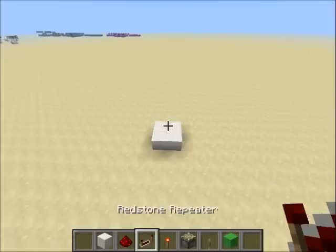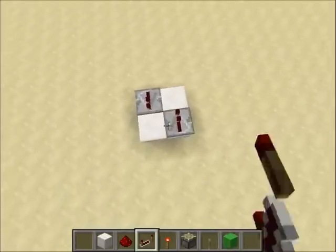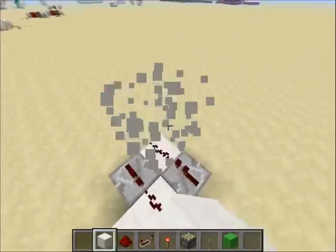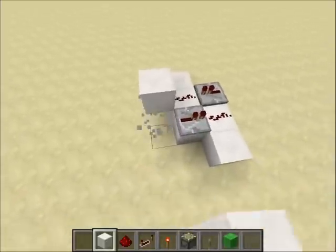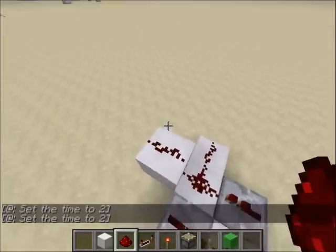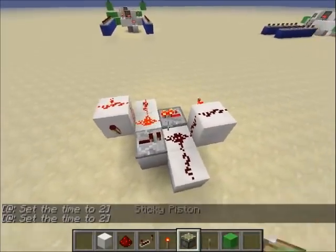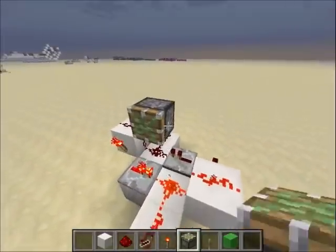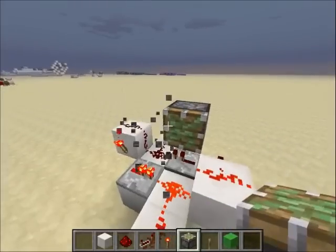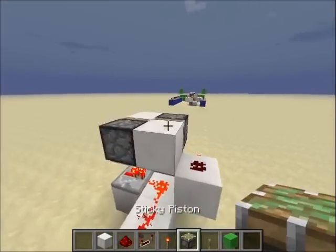You want to start off with a square like this, put a repeater here, then here — redstone and redstone. You go like this, here, and go up like this. Then fill in redstone here and here. Then you want to put a torch on the side of the block. Then you want to put a piston here facing this direction, put a block here, a block here, and then put a piston here.